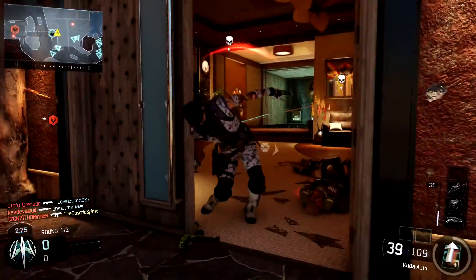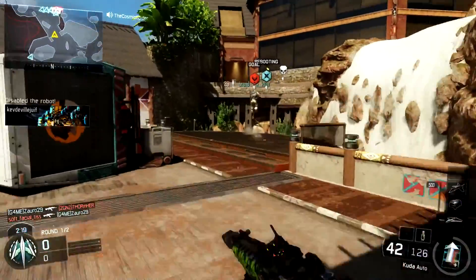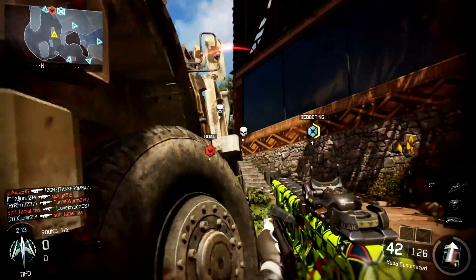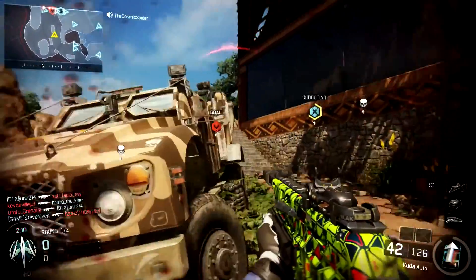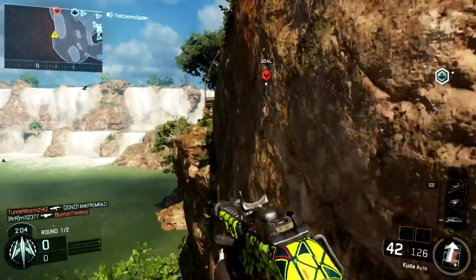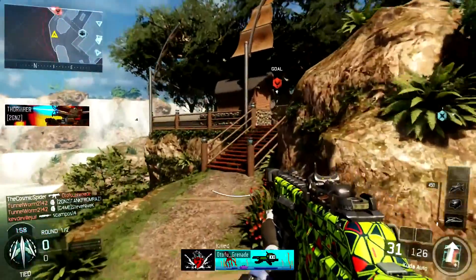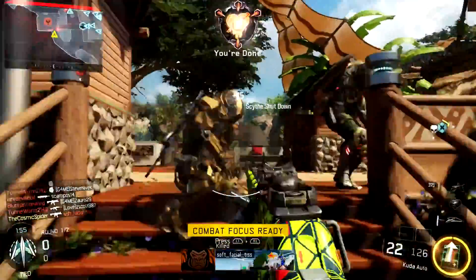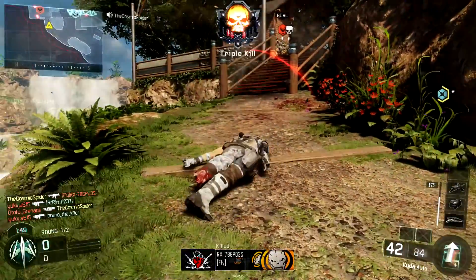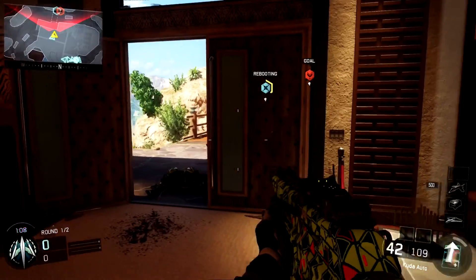This is Safeguard on the map Evac. Safeguard is a new game mode in Black Ops 3. Basically it's two rounds — you either start with a robot that you have to escort, or you start by having to stop the other team from escorting their robot. If you have the robot, you try to get it to the other side of the map into that red circle to win the round, then you switch sides and have to defend that circle. It's a really cool game mode.